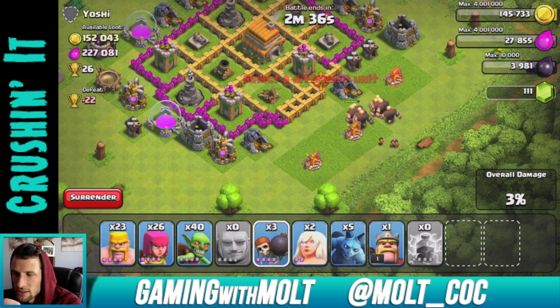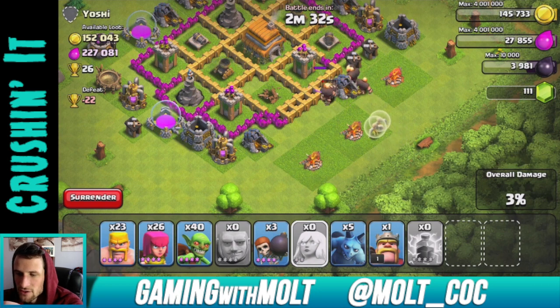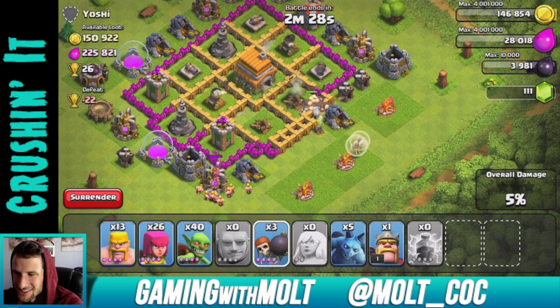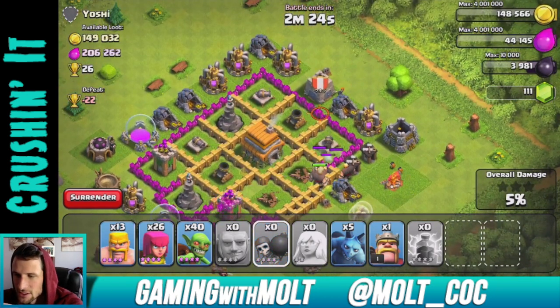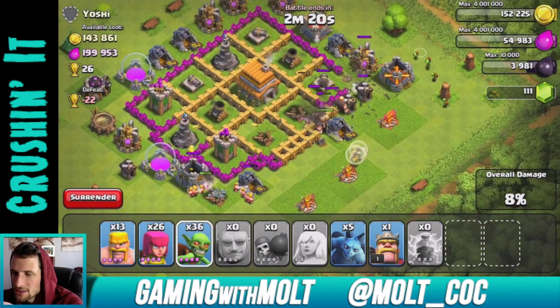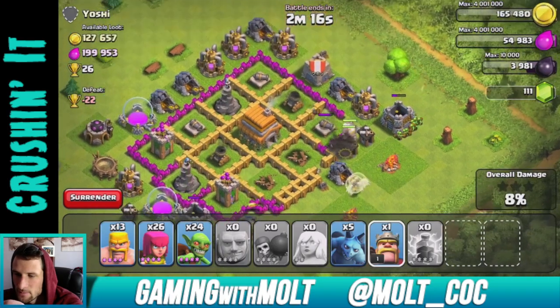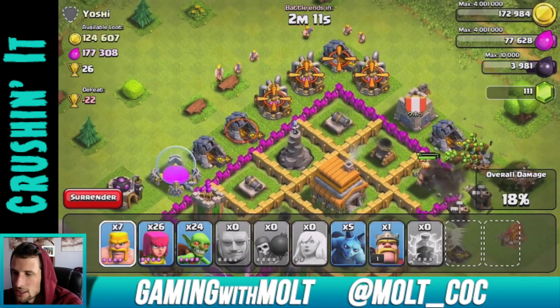Let's see if we can get them through this wall — there we go, all those troops are targeted on them. Drop our air defense, our healers. The healers are down — great. That wall breaker is going to die. We can go ahead and start dropping some goblins down as well. Our giants are working their way around.